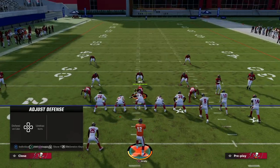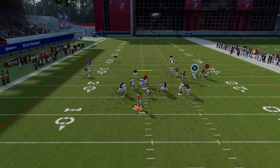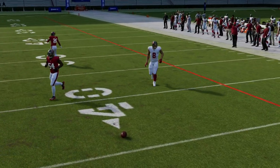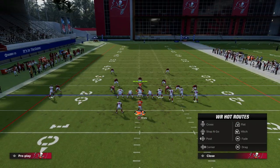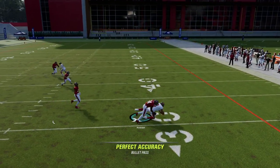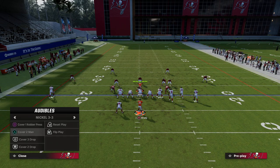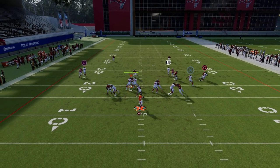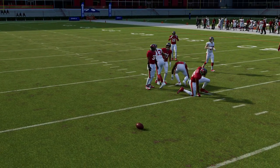Now let's say they do go to man to man. I'm going to give you some backside concepts. If they run press man, this tight end route is not terrible — sometimes it will shake him. It's more of a ratings thing; you need a little better route running than Kyle Rudolph has, but right on the cut you can aggressive catch that. Really, the main thing you're looking for against man to man is the backside of your play. Read man, come back, and hit your check down to Mike Evans on the backside.